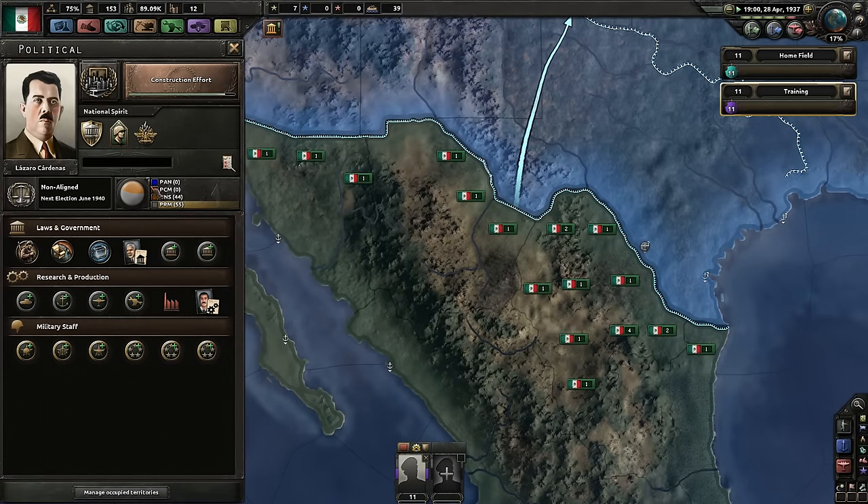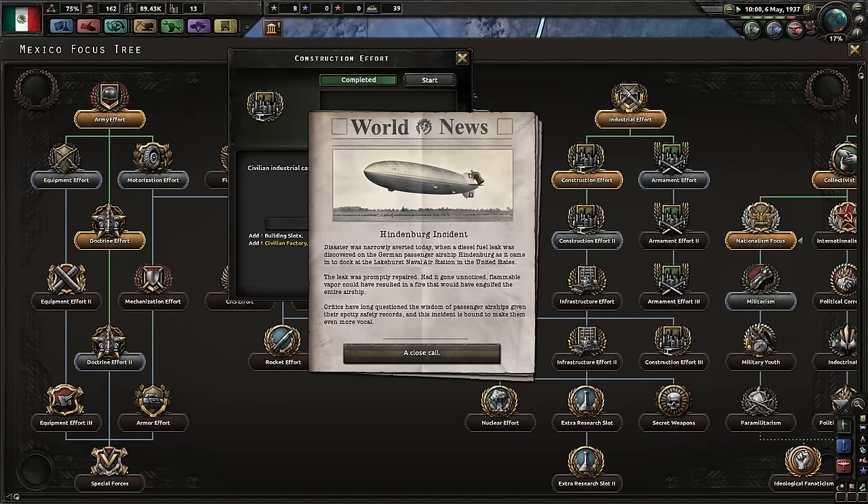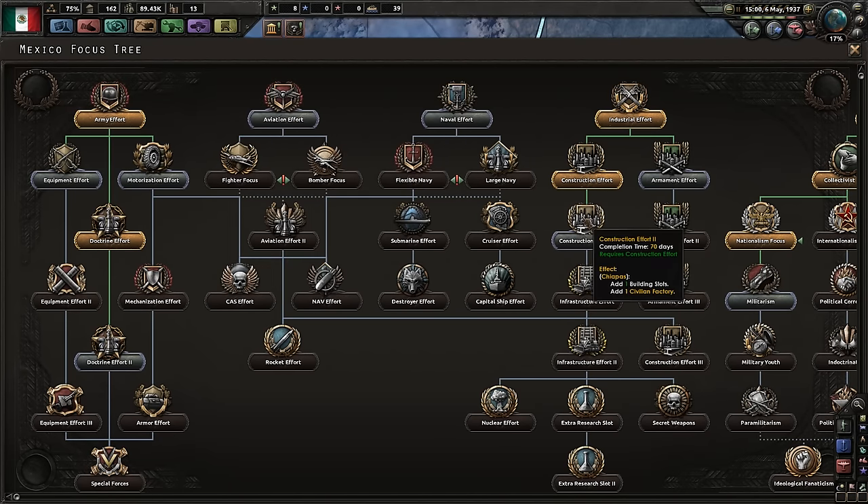We can modify government. Let's save that in the hopes that we actually have our fascist changeover here in a moment. That could happen any day. There's a Burg incident — okay, we've gained a civilian factory.